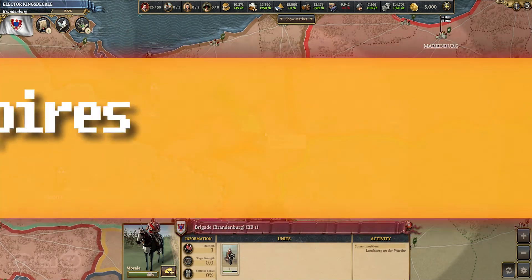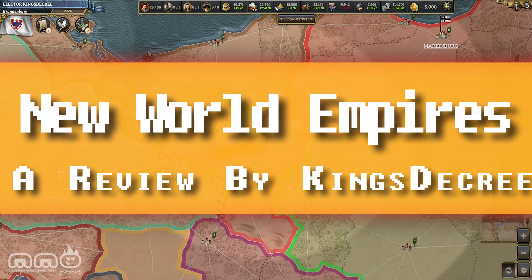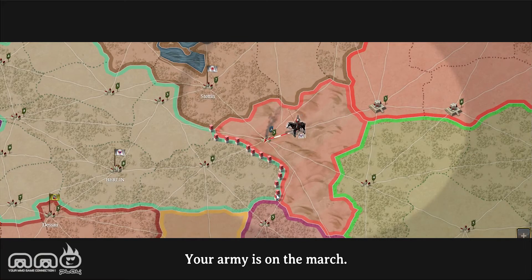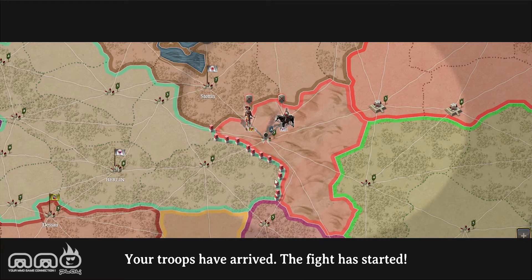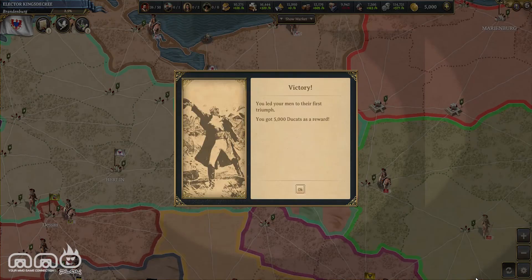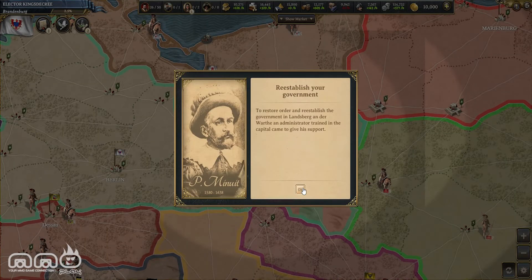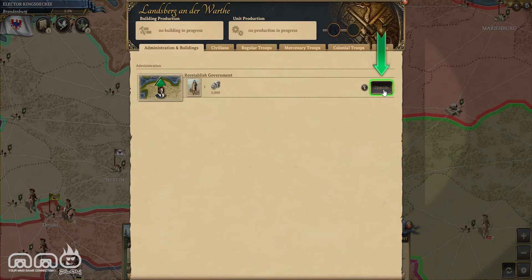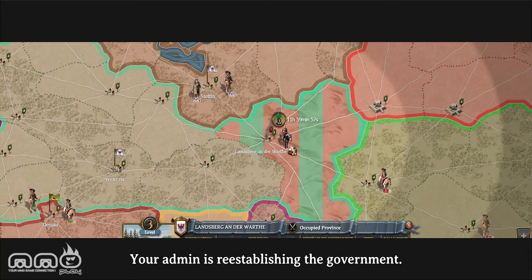This is New World Empires. It's a very complicated, very dense Risk-style simulation board game with some elements of Civ 5 in there. Unlike Civ 5 and Risk, this game is not great. At a base level the game plays fairly well — clicks work, UI elements are okay, a little cluttered but it looks okay in general. It doesn't seem to have any outstanding bugs or problems with progression, so at a base level it's functional.